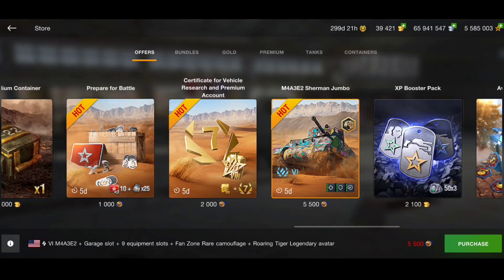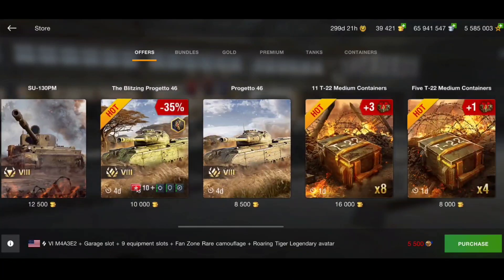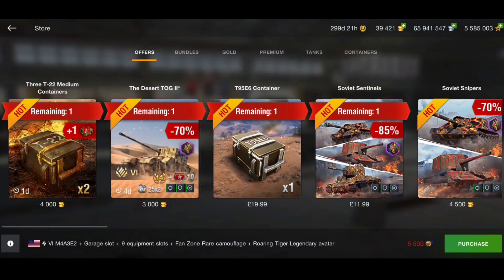There's also the Sherman which you can only get through tournament token things. So that is everything in the offers tab - that is a lot of tanks in the offers, and on top of that you've got the pop-up offers too.